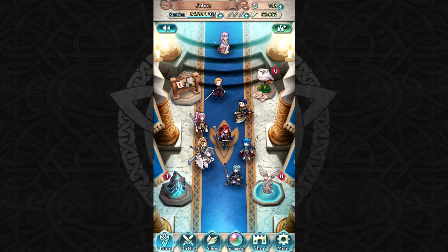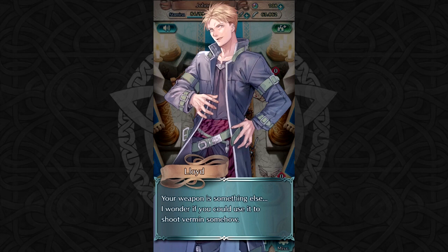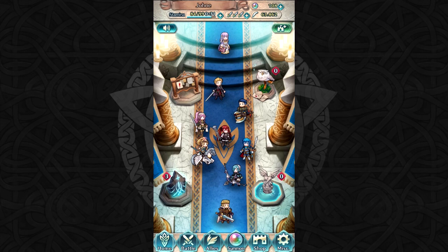But that's gonna do it for this episode, guys. If I assisted you in any way in taking on Lloyd, I hope you found this video helpful. If I'm somehow 100% wrong and Lloyd becomes this giant monster that can just tear through every single unit in the game, I'm sorry — I didn't see that coming. So far he does seem kind of lackluster, so if you can't get him as a 4-star, don't sweat it. I'm sure he'll be back and you can battle him again. Let's check out his parting words: 'Your weapon is something else. I wonder if he could use it to shoot vermin somehow.' 'Oh, you mean the gun I shoot heroes out of.' Anyways, thanks for watching guys. See you next time with more Fire Emblem Heroes!